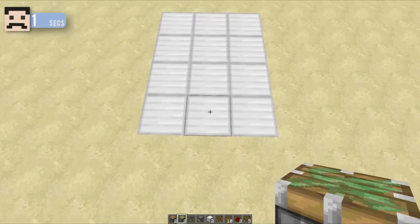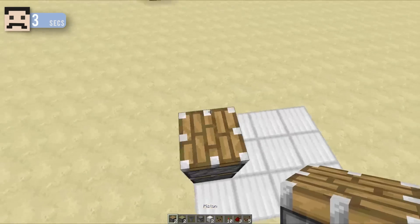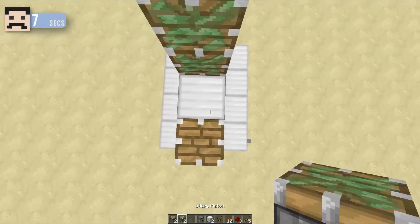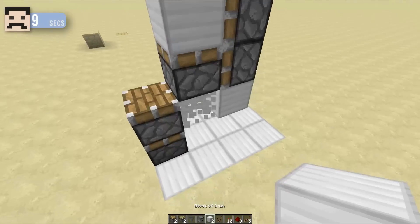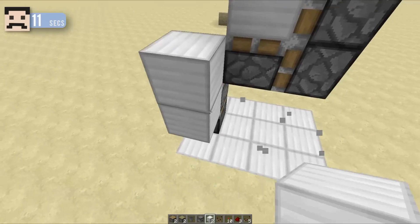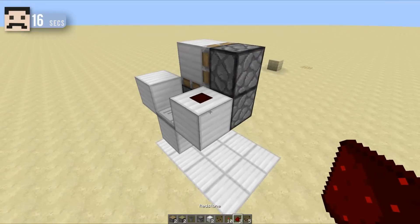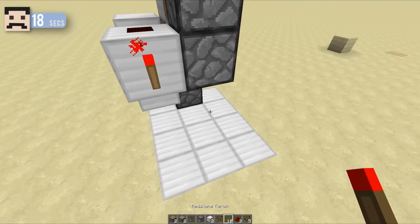So you want to get things started with a 4x3 area, place a sticky piston with a regular piston on top, two blocks along like this, and place two sticky pistons — a sticky piston there — and a block on its face. Then you want to place a block up like this, a block along there, a repeater set to two ticks, with a block and then a redstone dust on top.